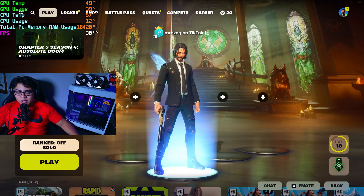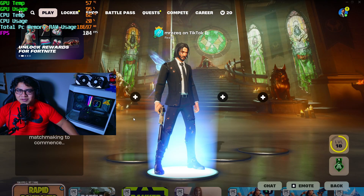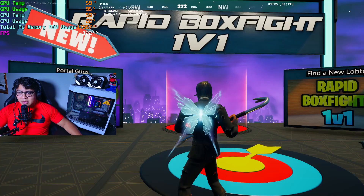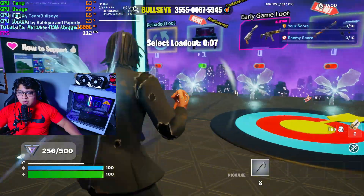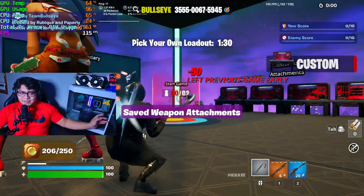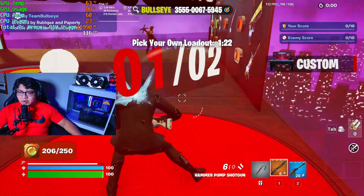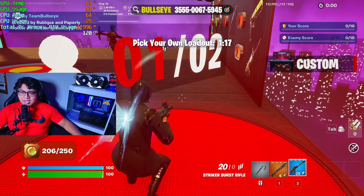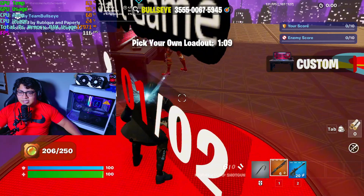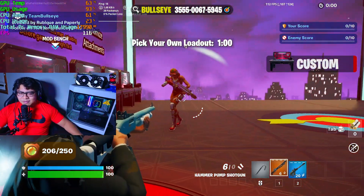Someone in the comments will probably ask why I didn't try it in Creative mode, so that's exactly what we're doing now. In Creative mode, we're using almost the same resources as in Battle Royale, but our FPS are almost double — we're looking at 112-113 FPS. GPU usage is around 96%, CPU is at 25-28% usage, and RAM is sitting at around 18,000 megabytes — close to 20 gigabytes of our 32 gigabytes.